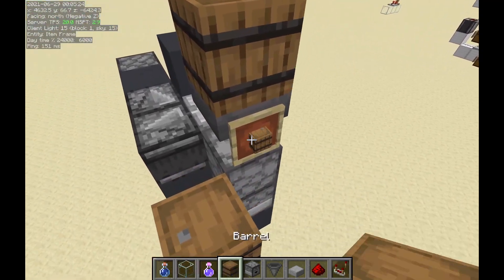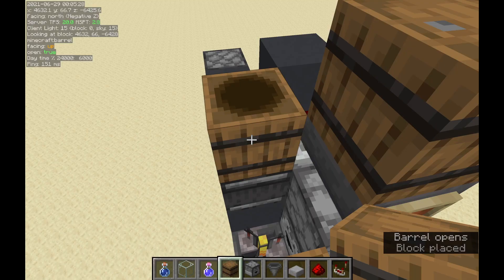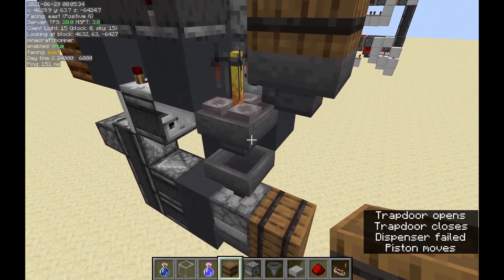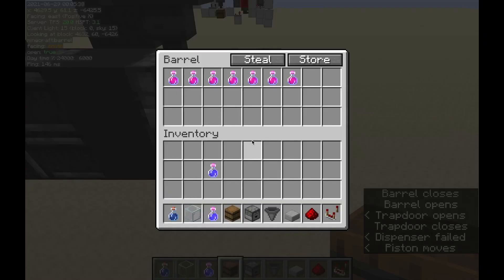I can demonstrate that right now. In my hand I have a barrel containing some items. If I place it into the input, you can see that it all gets sorted quite quickly. Water goes here, and potions go here.